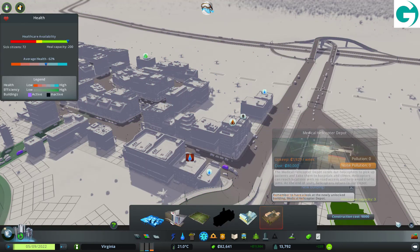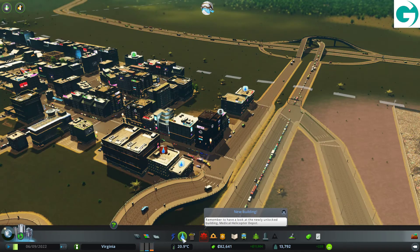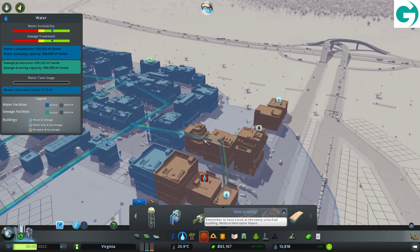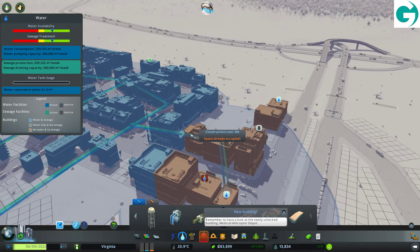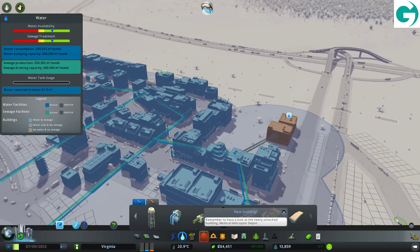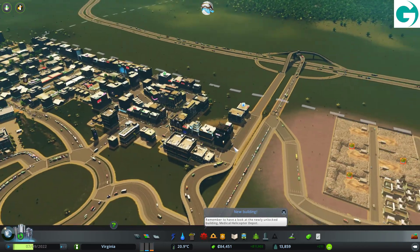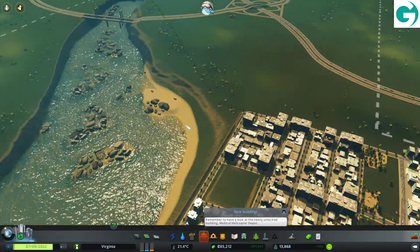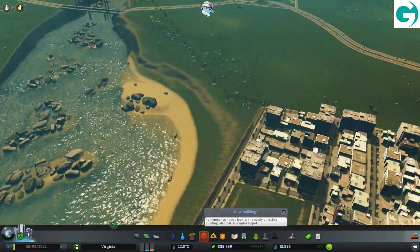What do you want me to build? A medical helicopter depot? Let's just do that while I'm here looking directly at the fact we don't have water in these buildings. I wonder if that's actually what was stopping them from putting the fire out — they didn't have access to water in the area, so therefore they couldn't put the fire out. It's possible.